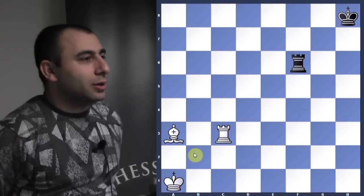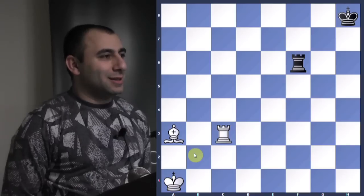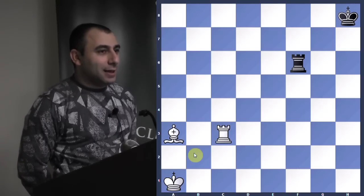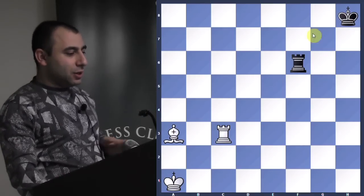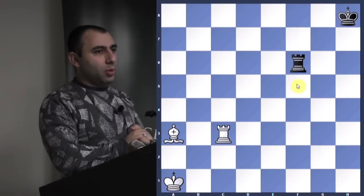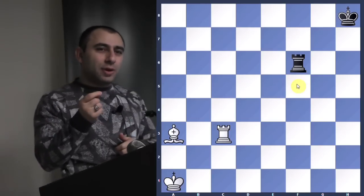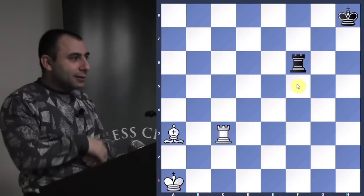White to play and win — no pawns on the board. It's very rare in the endgame that there are no pawns. White has an extra bishop. Normally, theoretically, this is a draw. But this is a different position. You need to calculate and find a way to take advantage of the fact that his rook is on f6 on a dark square and his king is on h8. How can you take advantage of his pieces being on the same diagonal while you have the bishop of that color?